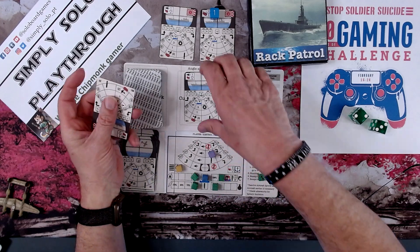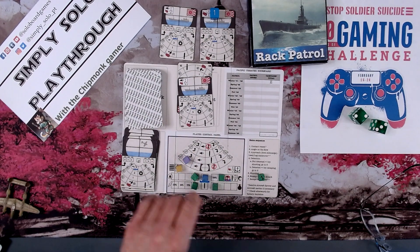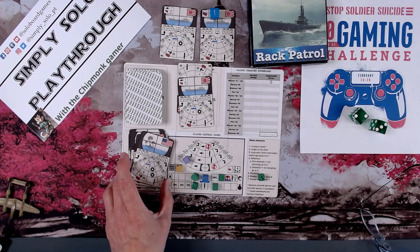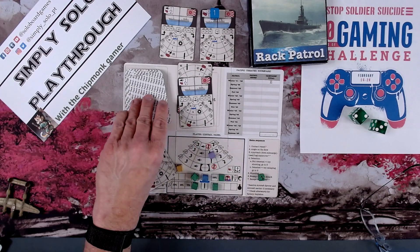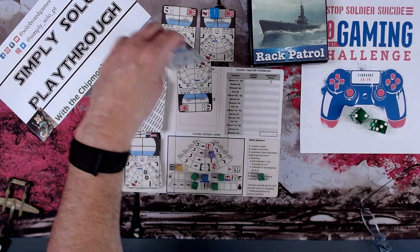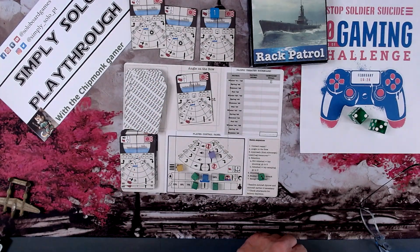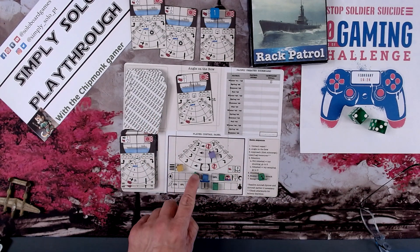We run into another one, again going away from us at 180 degrees. We will do a leading action: 180, we don't do anything. Do they hear us? No. We got minus two. Do they hear us? No. Move to attack position — and we sink another one! This is going well, I like this. Do they get off a last attack? For two points of damage — one, two.